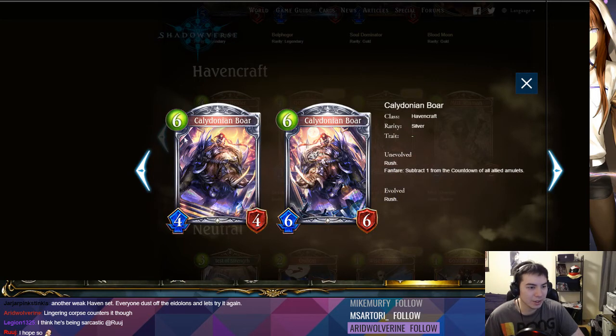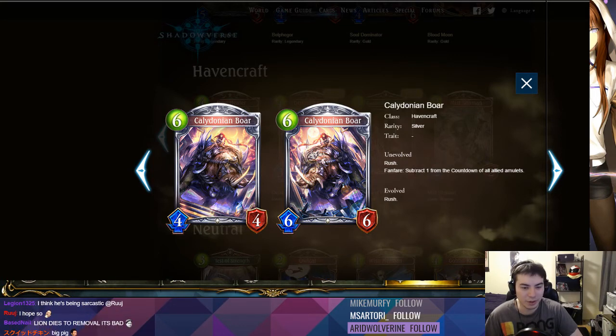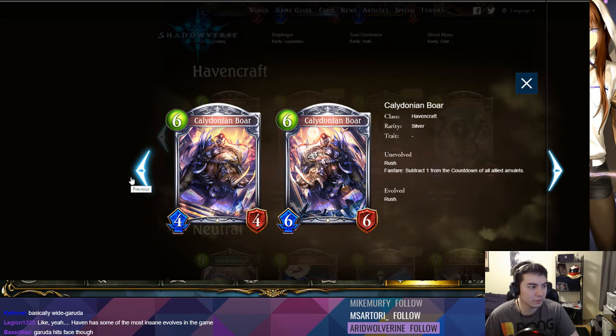Next we have Caledonian: six-play-point 4/4 — fanfare reduce countdown by one on an allied amulet, and it says rush. Stats are garbage, effect is okay. Decent in Take Two, probably will never see play in constructed. If it kills something it gets to trigger the countdown reduction on a good amulet, which is decent, but what deck is actually playing that kind of stuff? Just an okay card you can take in Take Two.